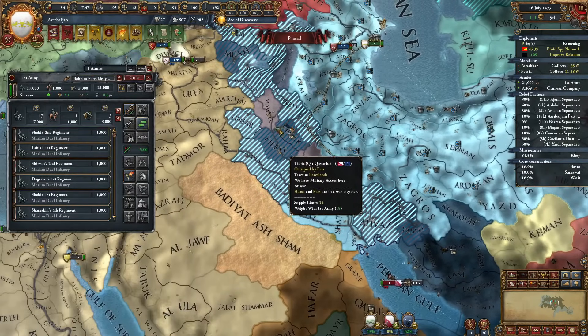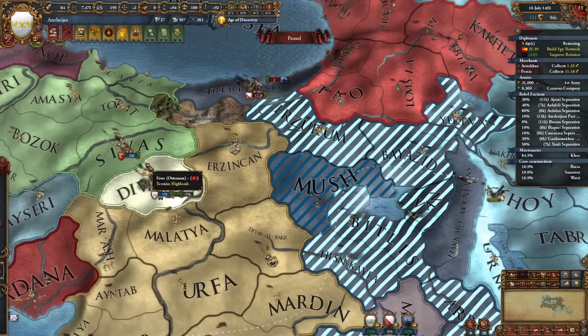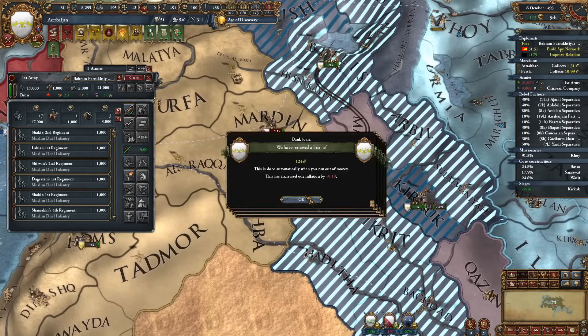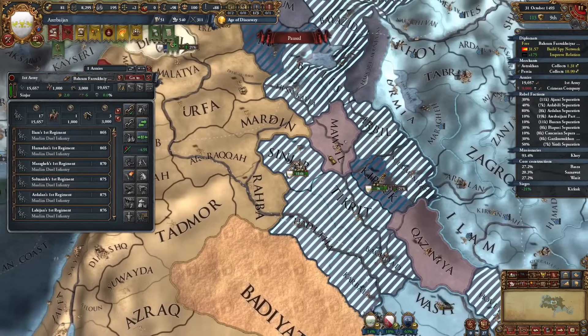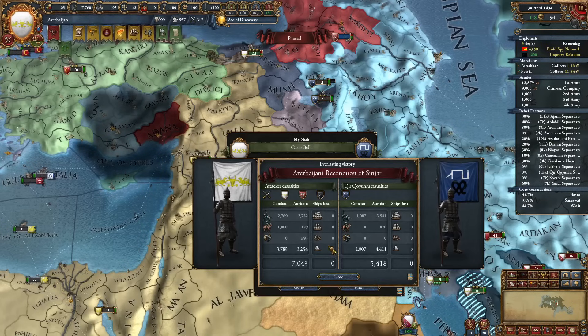Let's unsieige this province and we can probably wipe them in Trebizond. They are running now but I got nowhere to run. I think we can catch them - yeah, we got them. Let's go - wiped! I'll barrage this province. We have everything - this is going to be my peace deal. Let's go.